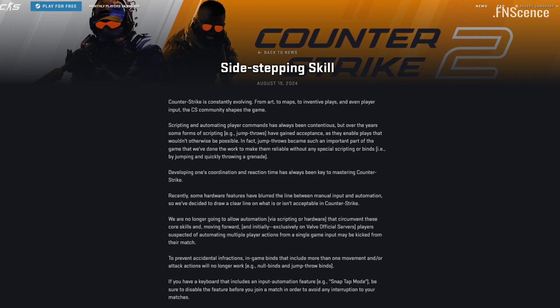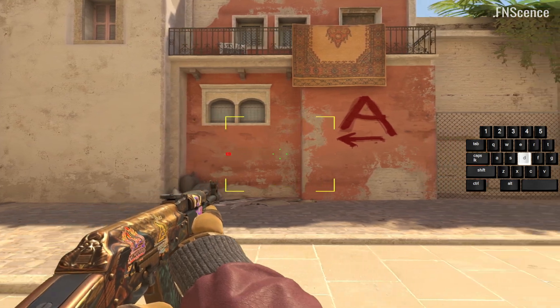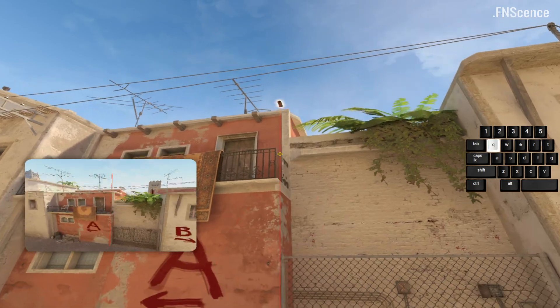With this week's CS2 update, many binds and configs don't work anymore. But many powerful configs are still possible, like the auto-counter-strafe config, or this one which automatically lines smokes up for you.